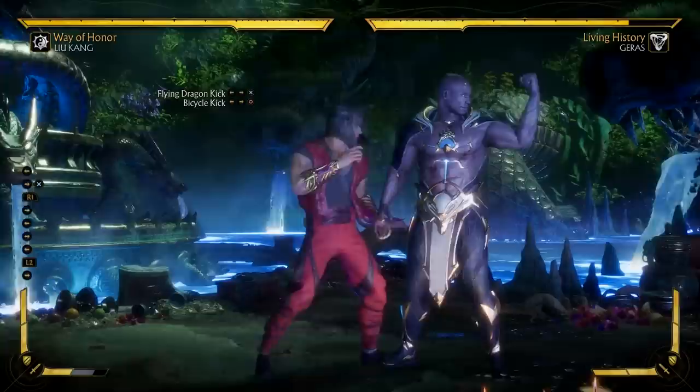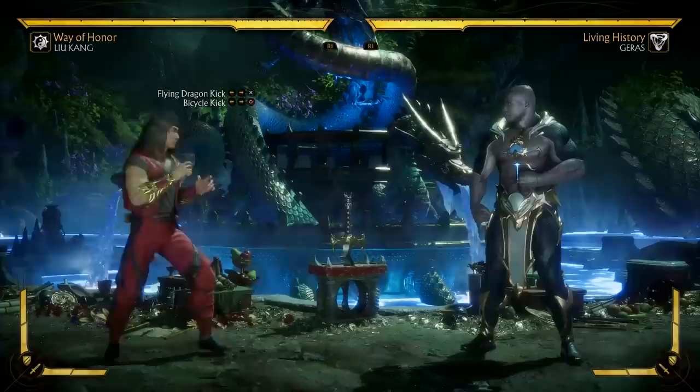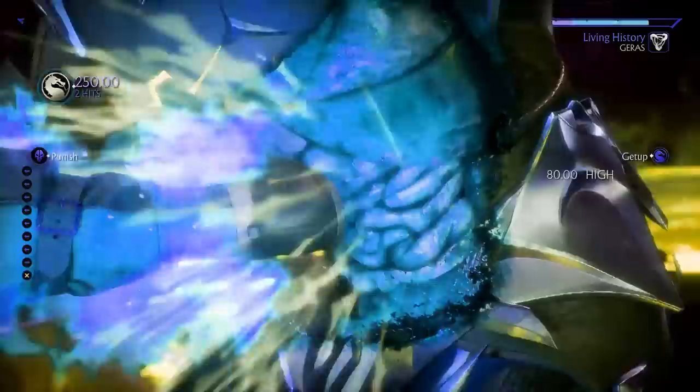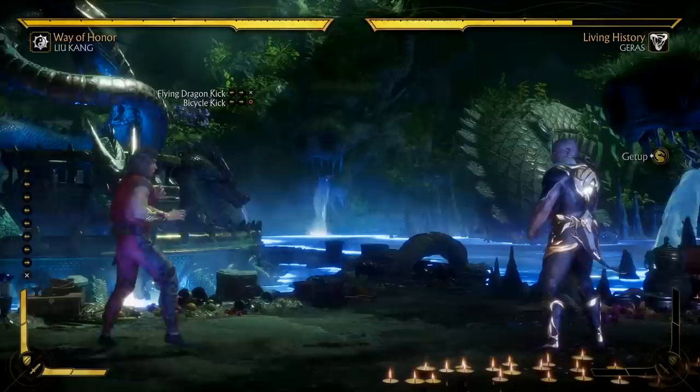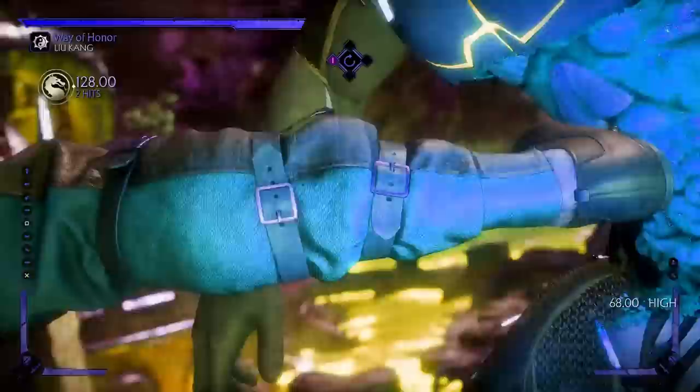So even though the amplified version of Flying Dragon Kick might be the most damaging way to end your combos, it's not the best tool in terms of pressure. If this attack punishes from maximum range, you'll get a crushing blow. However, trying to do this is very risky because once again this move is unsafe, so I don't recommend going for this crushing blow option very often. One more way to get a crushing blow is to land this move after an air fireball, which is much more feasible and certainly a lot safer.